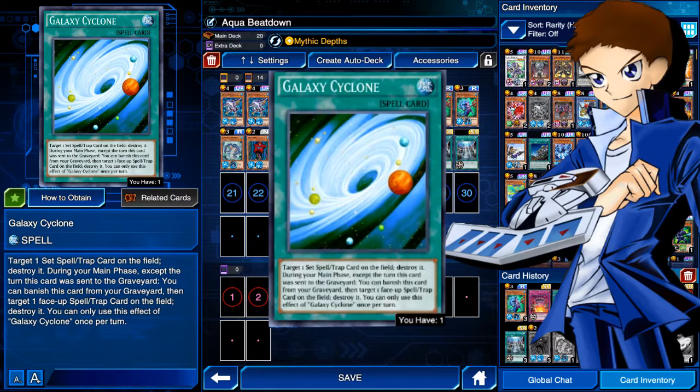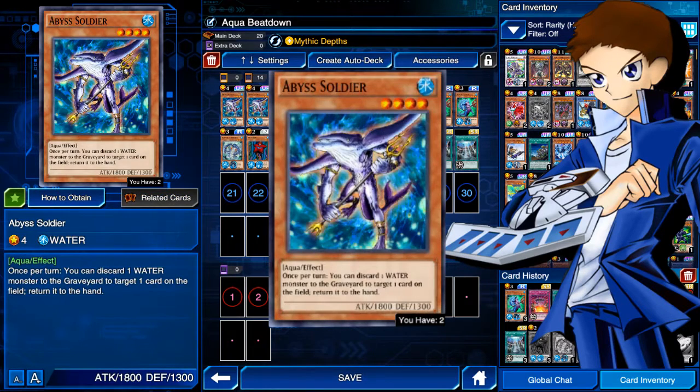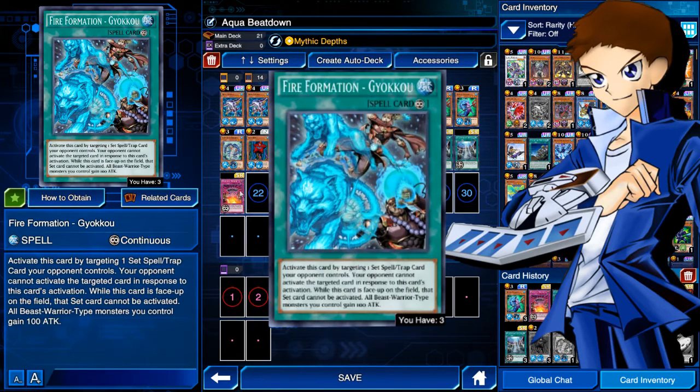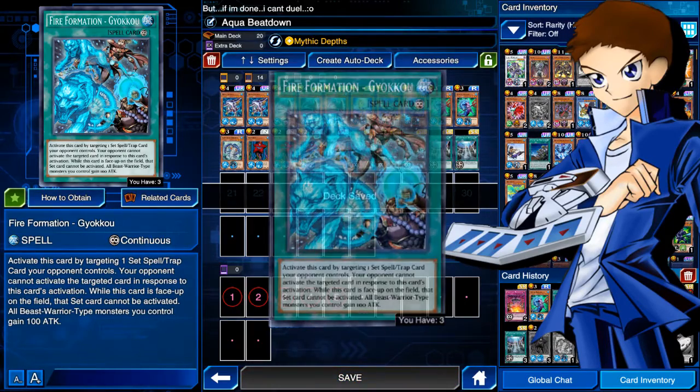I run two Legendary Oceans — you could knock it down to one or cut it entirely. I run it because of Abyss Soldier needing to be level three. There's also an alternative build where you'd run two or three Powerful Rebirths instead of Gyoku You — the idea being to recycle your monsters and keep the field flooded. But I prefer not letting the opponent have any back row over keeping the field flooded, so that's my reasoning. If you have any comments, suggestions, or concerns, leave them in the comments.